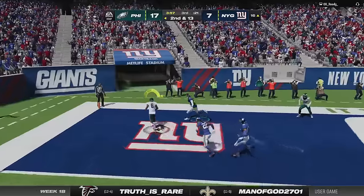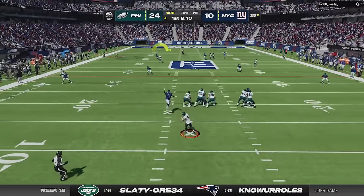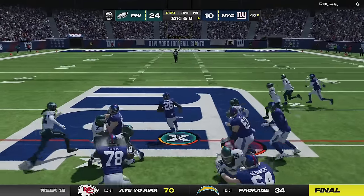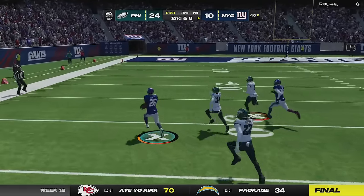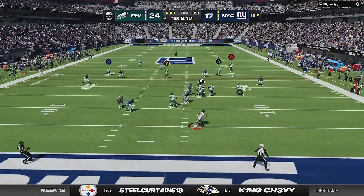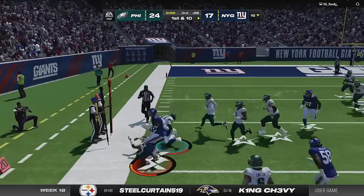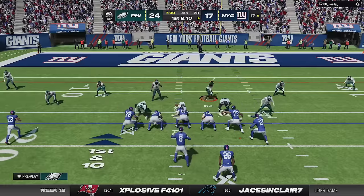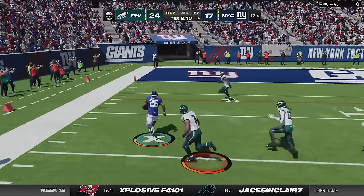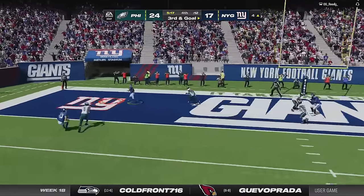He doesn't go away though — he works hard to get down the field for a field goal to stay in the game. I help him out by making a poor read and throwing an interception on the very next play. He then busts a huge run with Saquon Barkley to get into the red zone before mossing me with Darren Waller to make it a ball game. The comeback isn't complete until I throw another interception in the red zone on the very next play — I saw that defender but thought I could get the ball over him. He comes on strong with a big run from Saquon to get inside the ten, and scores on a broken coverage to tie the game late in the fourth.